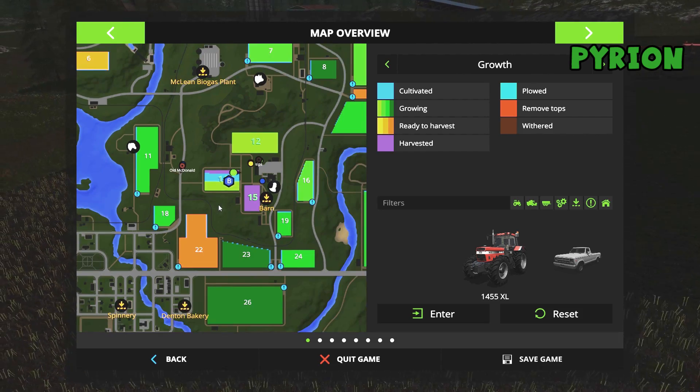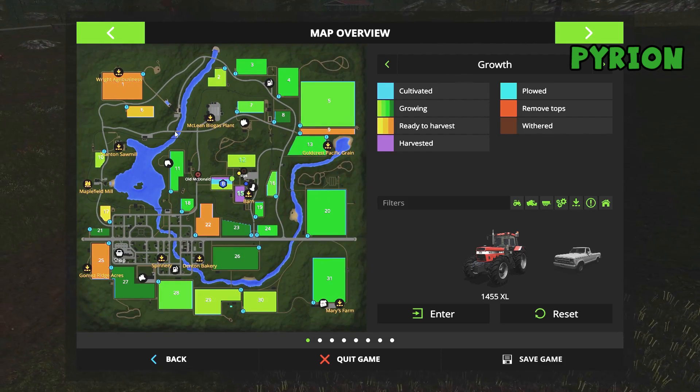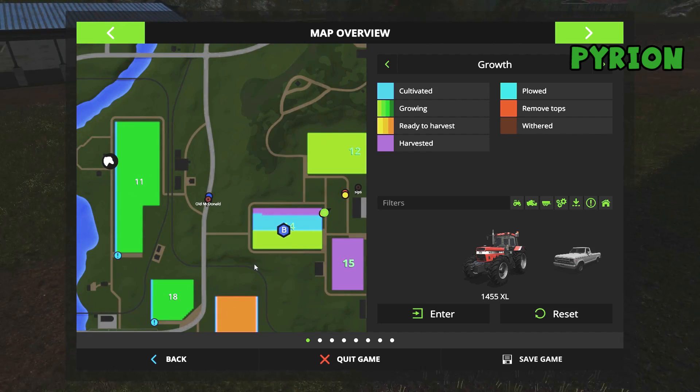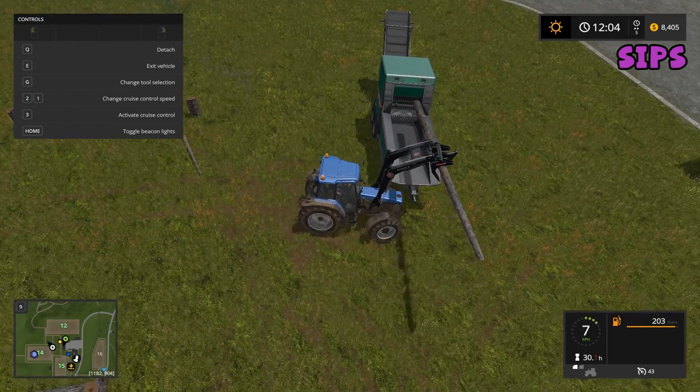Field number 12 is fully growing right now, and field number 15 is harvested - it needs to be cultivated. Old MacDonald, if you take a left you'll get back to the farm. You can just drive around field 14. It's a shortcut.